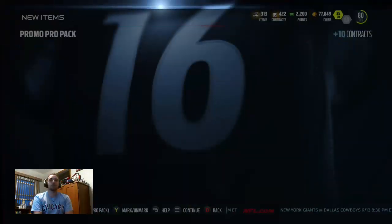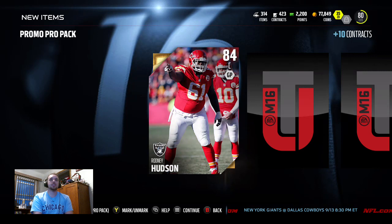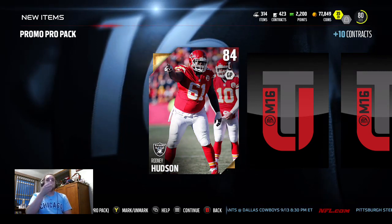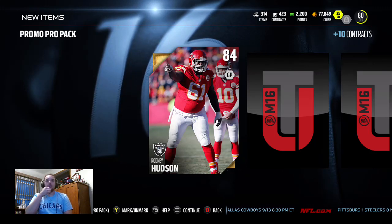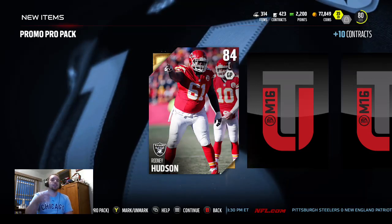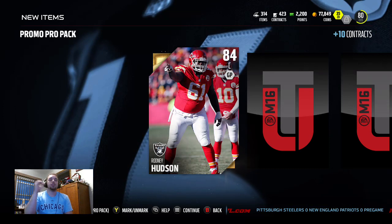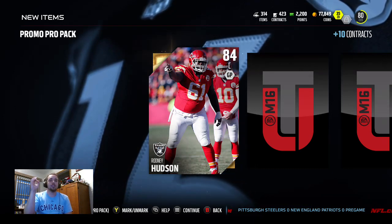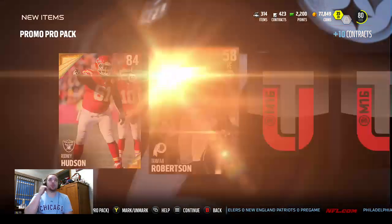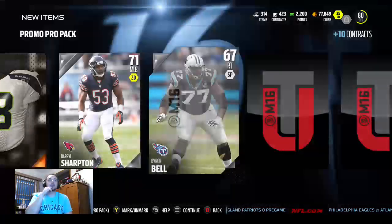Opening up the next pack — the promo pro pack, the three free packs you get if you bought the deluxe edition. We get a Rodney Hudson 84 center — that's actually a really nice pull, he's probably going to go for some coins. By the time I upload this it might be after the ultimate packs are out. Right now the markets are crashing — all these people are pulling gold cards and elites, and prices are going to go way down. Keep your eye on the market if you're trying to build your team up.